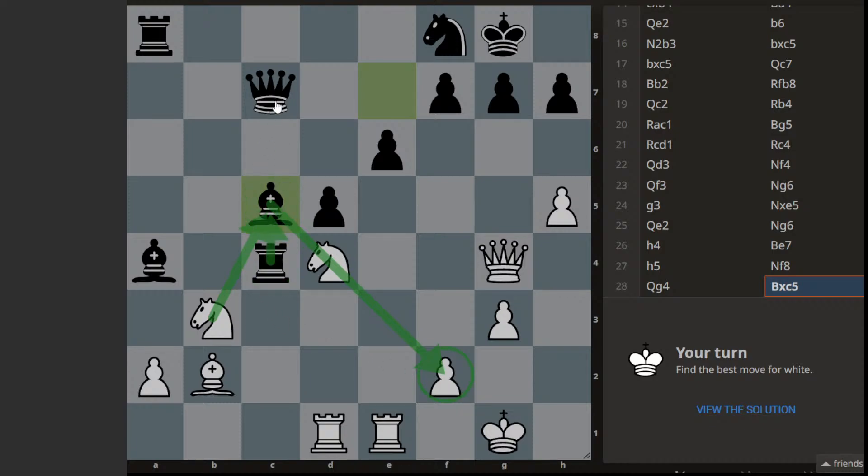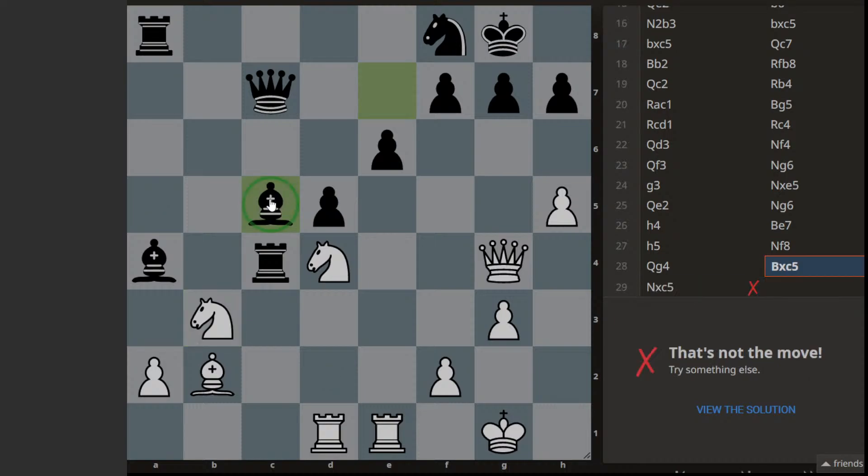If rook captures or queen captures — let's say rook captures — we simply jump the knight here, open the bishop, and then the rook will come there and we capture the queen. So I think we have to capture this bishop first, which creates the discovered attack. Our knight takes c5 — okay, so that is not working.